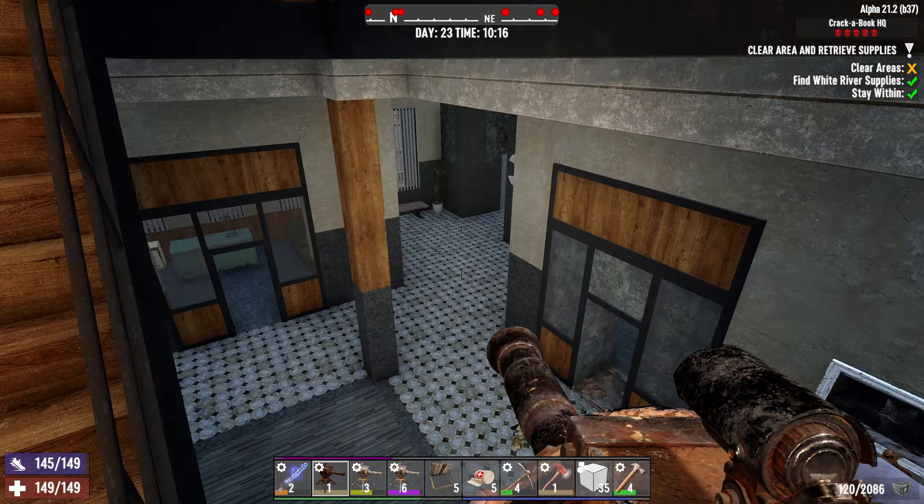There's more chairs here - I cannot loot this file cabinet or desktop. Looks like we're going to the stairs. Get the chair. Let's make a hatch right here just in case we need to run back. We can close the door - good to know.